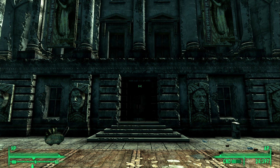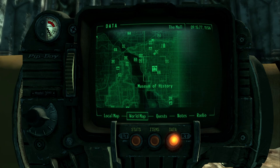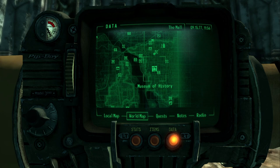Before we start, you get Eugene as a reward from completing a quest which is started by going to the Underworld. The Underworld is located in the Museum of History. If you're not sure how to get there, follow my 'how to get to the Underworld' video for clear instructions.